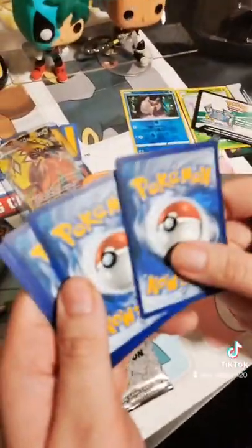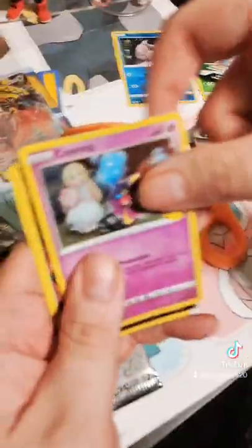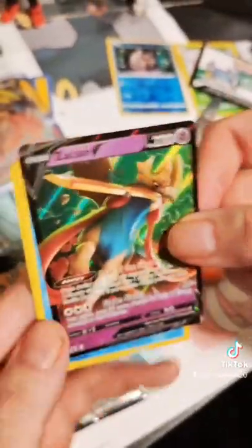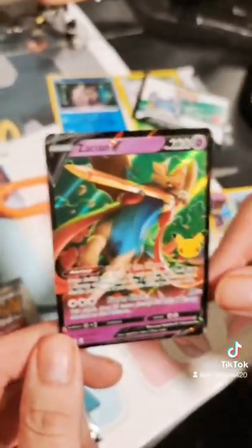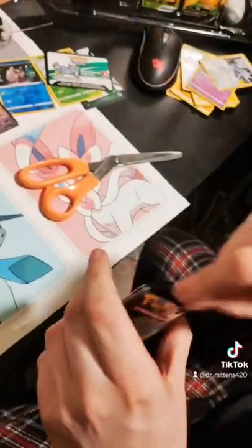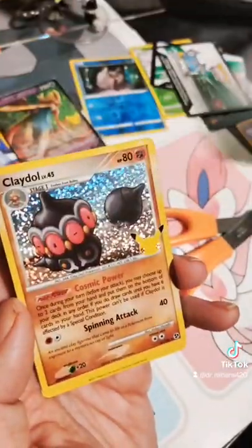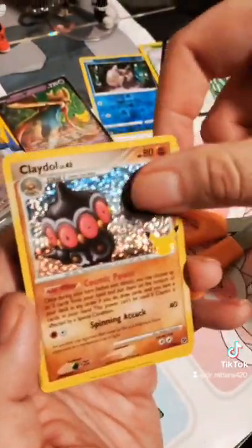Alright, here we go — wait, how does this one work, is it two for the front? We got a Zacian — I don't think we have Zacian... yes we do, are you sure? Sorry, I'm cutting these because the Celebrations packs are just a little bit more difficult to open. TJ says to just show it from the start, which yeah, it seems like that is how it would be. Okay, we have a Claydol.